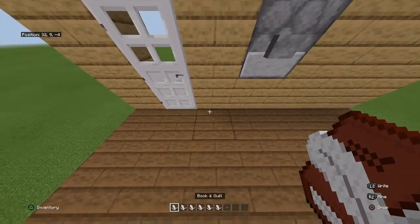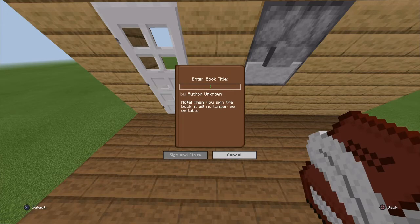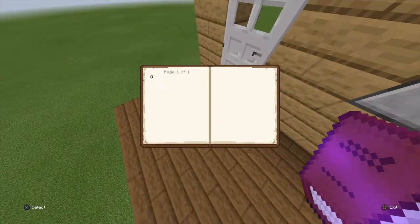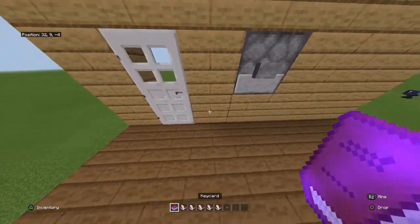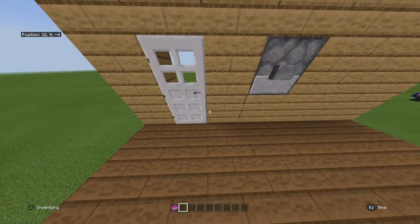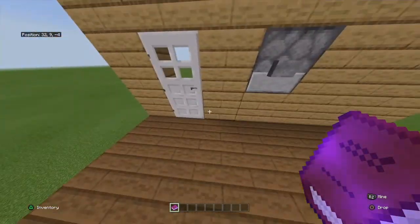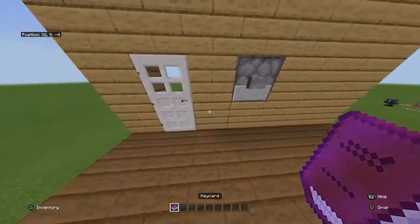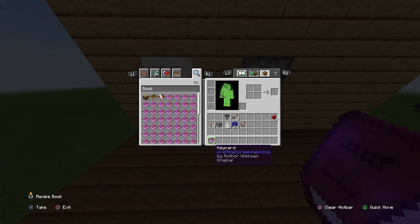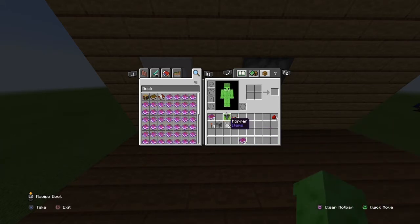Then you will have six books and quill. Open one book, put down a random letter, then sign it, give it a name — I'm just going to put 'key card' — then sign and close. You're going to need to repeat this for all of your other books and quills. Just have six exactly identical with the same number of spaces, letters on the inside, name and author. These books should be completely identical to each other and have to be made exactly like this for it to work. These books should all be able to stack if you quick move them — I've done that and they can stack because they're all exact clones.